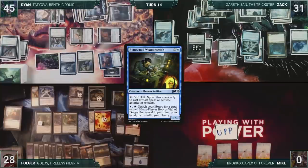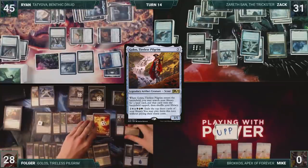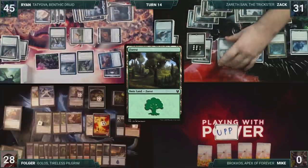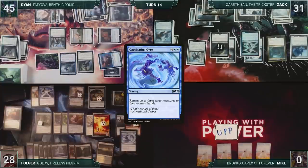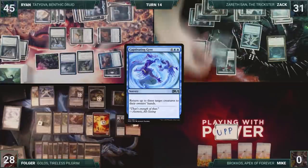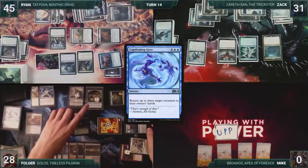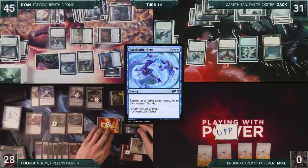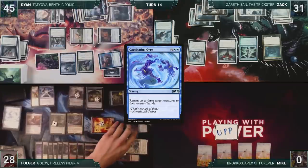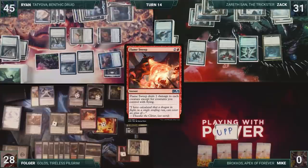During his upkeep, Folger casts Golos through Leyline of Anticipation. Golos triggers twice due to Yarok, and Folger fetches up an Island and a Forest onto the battlefield. He draws and then casts a Captivating Gyre, targeting Myriad Construct, Nighthawk Scavenger, and Sure-Footed Infiltrator. Myriad Construct triggers, and Zack sacrifices it, making thirteen 1/1 tokens. Then the other two creatures bounce back to their owners' hands. Folger attacks Ryan with Rapacious Dragon and Angel of Vitality, and attacks Zack with Octo Prophet, Elvish Reclaimer, and four Elementals. Zack blocks with his tokens. Before damage, Folger casts Flame Sweep. It resolves and the Elemental tokens, Construct tokens, and some other smaller creatures die.